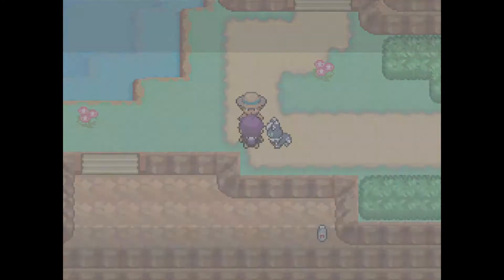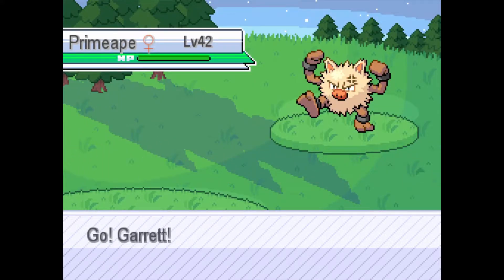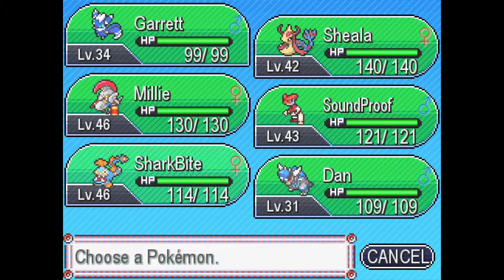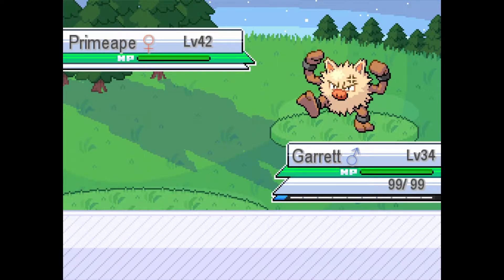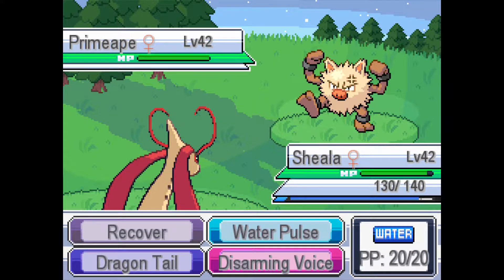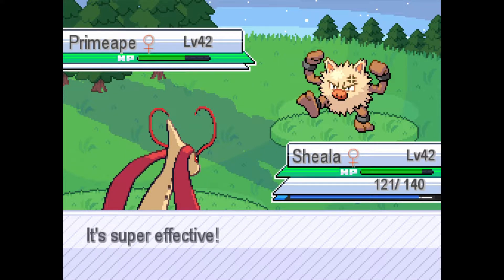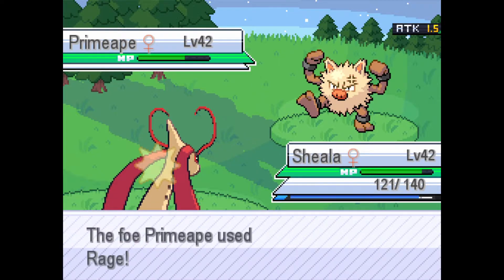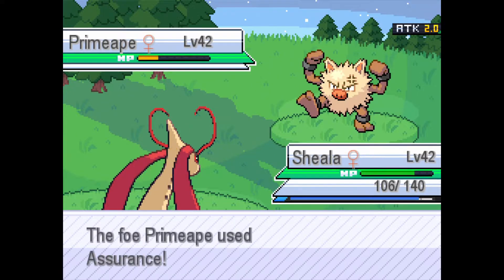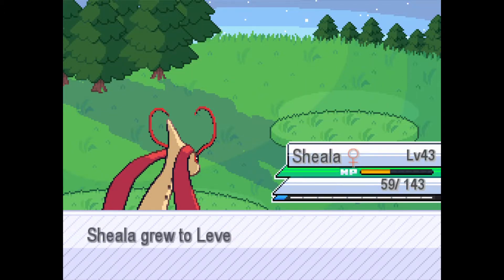Bug types are the strongest and I won't hear anything to the contrary. A trainer sends out a Primeape — switching to Sheila to take it. I'm sad Thunder is gone since we have no electric type. Trying Disarming Voice — that doesn't even do half. Using Rage and Water Pulse does about the same. Sheila survives and Garrett gains experience.